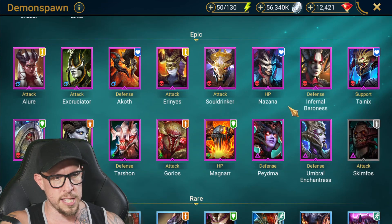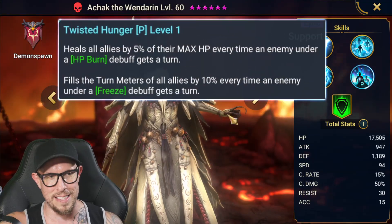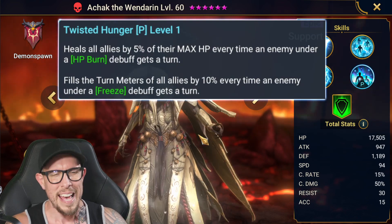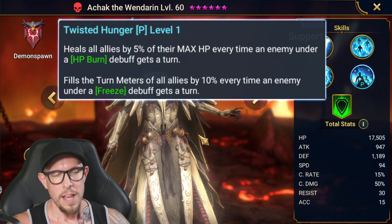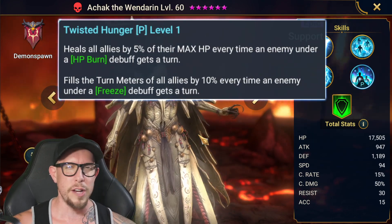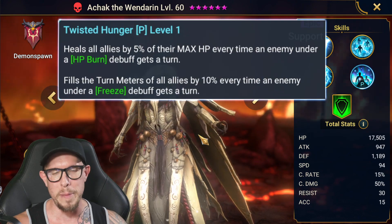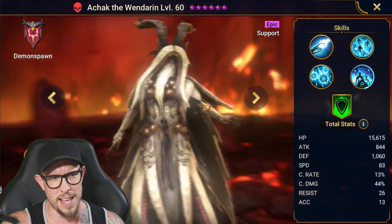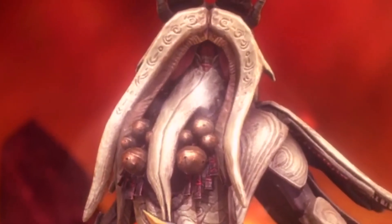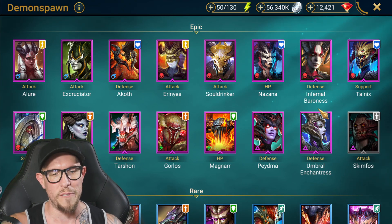Going up against the spider can be challenging, so it's nice to have crowd control and Atchak the Wendoran has an amazing passive. His passive is insane — he has freeze in his kit. Put him on the same team as Mordecai on spider 25 and you're golden. He heals allies by 5% of max HP every time an enemy under HP burn debuff gets a turn, and fills the turn meter of allies by 10% every time an enemy under freeze debuff gets a turn. The synergy between that passive, a freezer, and an HP burner is insane heals and insane turn meter increase. Atchak was built for Spider — an incredible champion. If you haven't built him, highly encourage you do so.